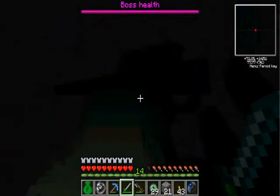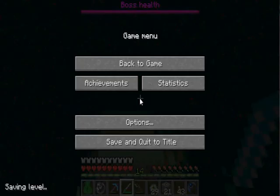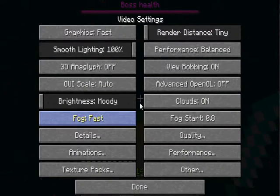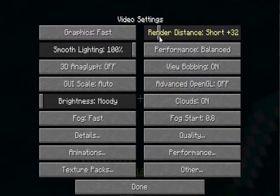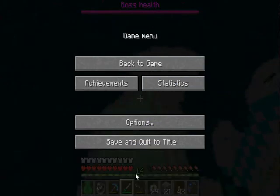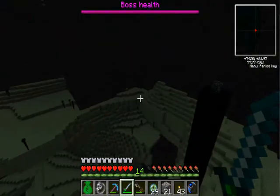Okay, evidently you catch on fire. Let's just turn off the video options — video settings — we'll turn up the render distance to normal. There we go, now we can see.